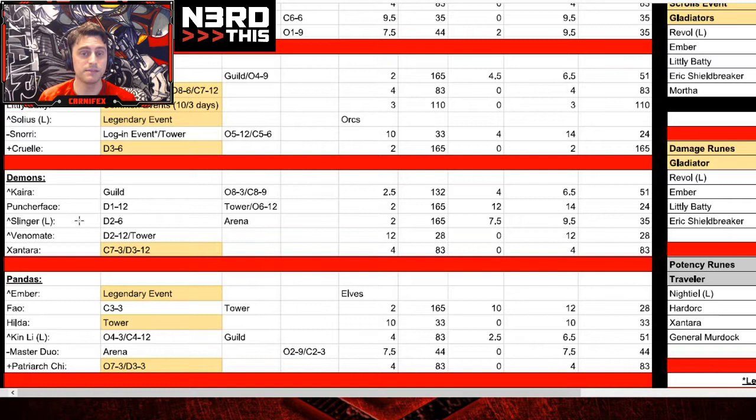Next we have the Demons. The reason we go here is we basically have a Demons team ready based on how I'm advising you to farm. Kyra is the first person I recommend you go after in the guild shop. Venomate I recommend farming at least initially to unlock, and then prioritize him - as long as Mortha is providing enough healing to keep going in Clan's camp. If you find yourself hurting on damage, work on Venomate because he's going to be part of that early-game Clan's team for the missions. We've been building towards a Slinger meta team - first we'll have the Solius meta, then work on getting to the Slinger meta, which will help us bleed into the Buff meta later without much loss of resources.